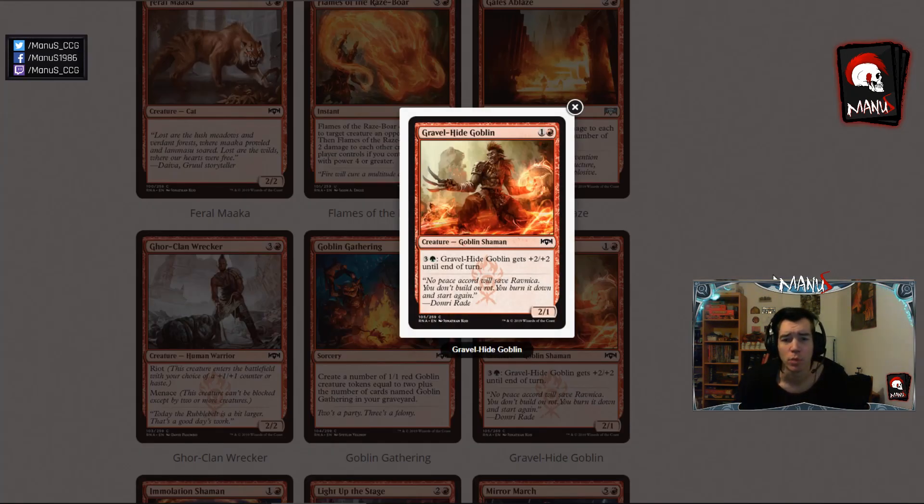Last but not least we have the red card with the Gruul activation cost, Gravel Hide Goblin. It's a 2-1, so underwhelming for a 2-drop, but for 4 mana you can give it +2/+2 until end of turn, making it a decently scaling 2-drop. The 1 toughness can be really problematic, but the ability compensates for it nicely. I would say it's at least at the same level as Feral Marker, maybe slightly better. But there's a fair share of things in this format that punish having only 1 toughness, so that might make a solid Grizzly Bear a bit better comparatively.